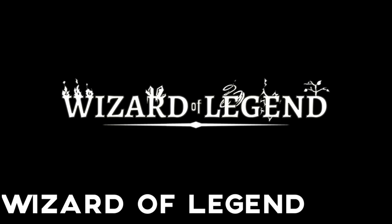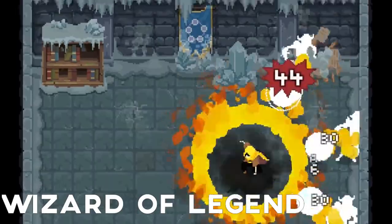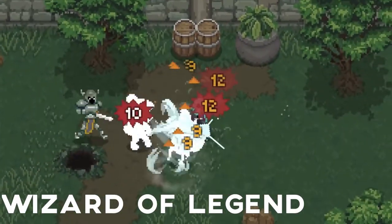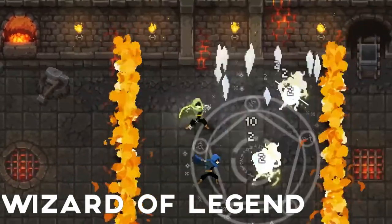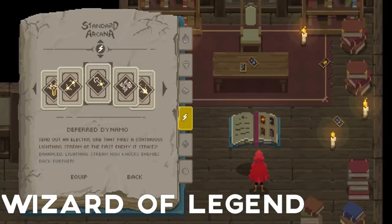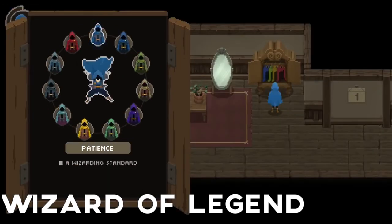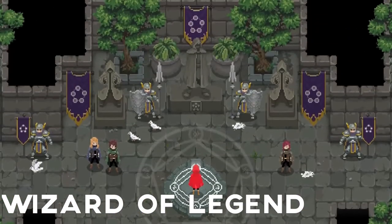Wizard of Legend. Newly arrived on the Switch, Wizard of Legend is badass. The mix of martial arts and magic inform the game's combat, which is smooth and hectic. You bounce across the screen pulling off devastating and satisfying combos, with everything from lightning storms to ice blades. The co-op is incredibly fun, and that's where this game truly shines.